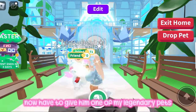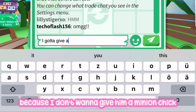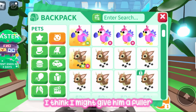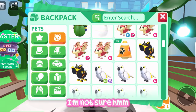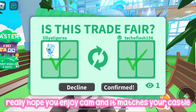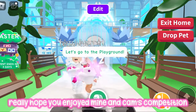I'm going to try and give him a good legendary — not a minion chick, though I think those are underrated. I think I'm going to give him a fleur de ice or a winged horse... I'll go with the fleur de ice. I really hope you enjoy it Cam, and I hope it matches your castle! That was it for today's challenge — I really hope you enjoyed mine and Cam's competition.